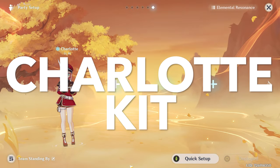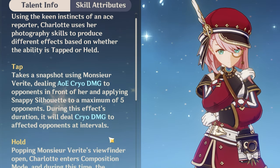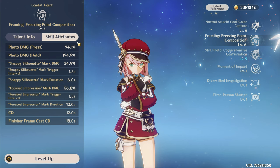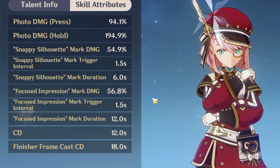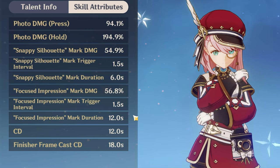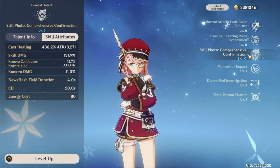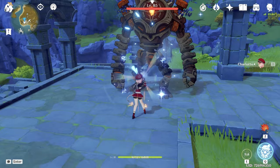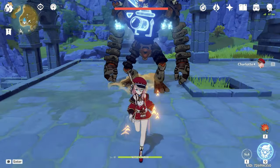Now let's see what Charlotte is offering as a character, starting with her skill. First, her skill doesn't have any healing. Second, her skill doesn't have any damage — her multipliers on this skill are very low. What her skill is offering is Cryo application, and it has two versions: tap and hold. Most of the time you want to use the hold version — not because of longer uptime or decreased cooldown, but because of particle generation. Charlotte's burst costs 80 energy, and with the tap version we generate three particles, while with hold we generate five particles — a big difference that helps energy management a lot.